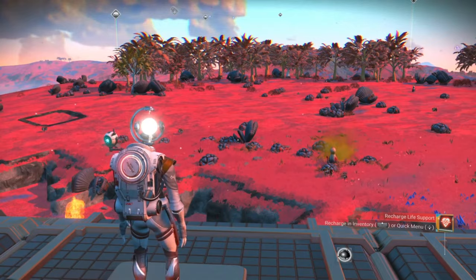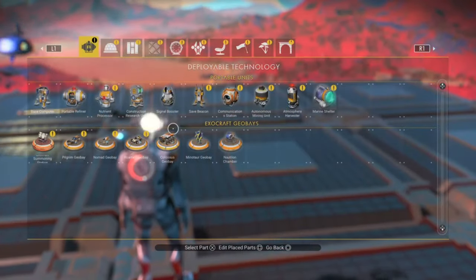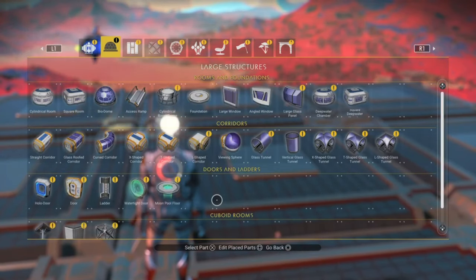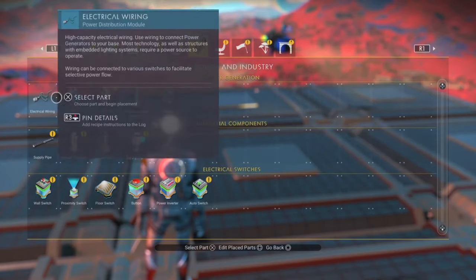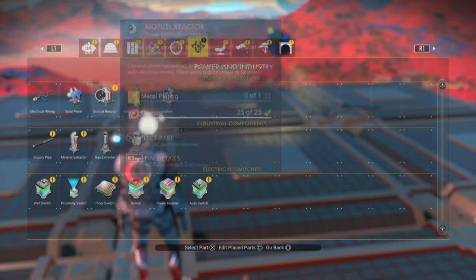The basic form of adding power to your base is a biofuel reactor — all that needs is a little bit of carbon and a small dose of wiring and you have power. But that doesn't last long at all, merely a matter of seconds depending on how much carbon you put in it. We want constant power without any downtime, so what do we need in order to get that?